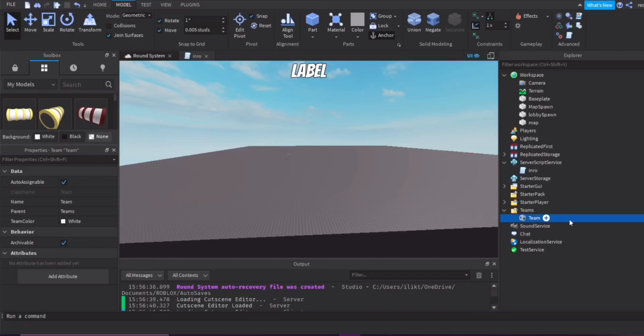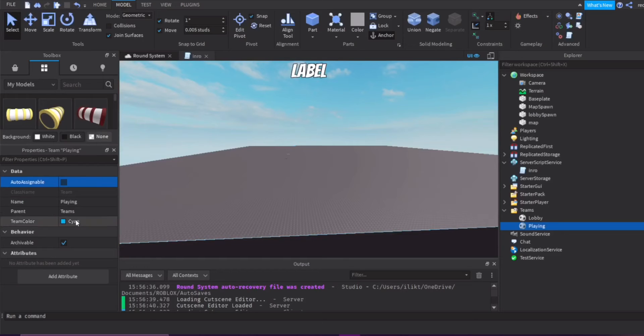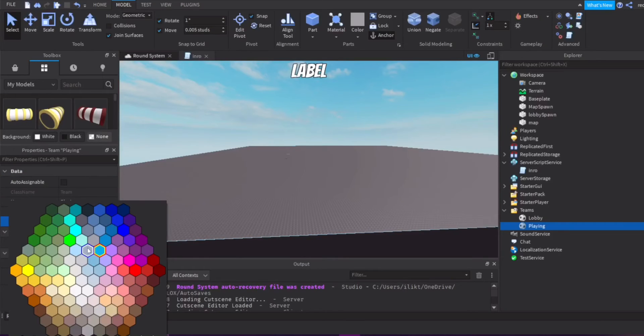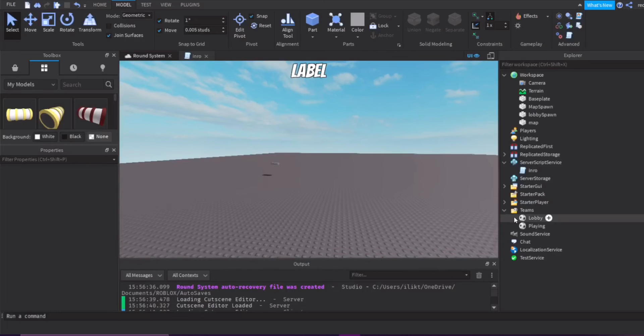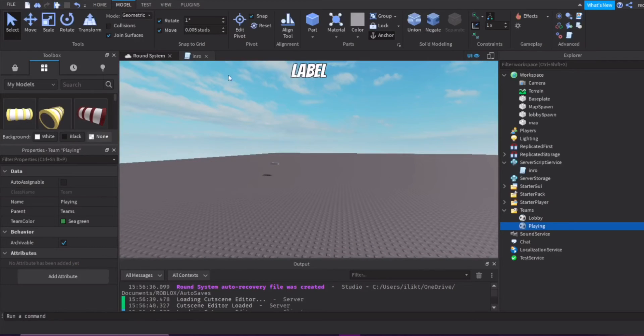This is just one way to define players — whether or not they're playing. We'll add the first team, which will be the Lobby team for players in the lobby. Make it auto-assignable and set it to any color, like blue. Then duplicate it and change the second team to Playing. Set that one to NOT auto-assignable, since you only assign it when they teleport to the map. Set it to a different color, like green.